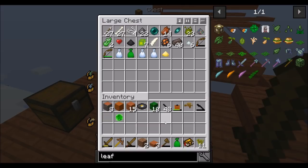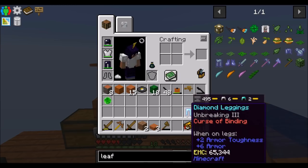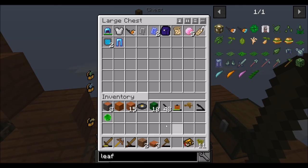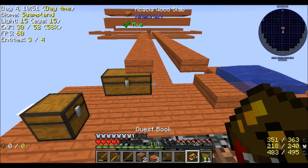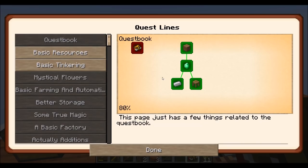Obviously this mob farm we're going to really need to consider automating soon. We've got some progress to do today. Let's start looking at the quest book and see where we're at. We haven't unlocked anything new in the quest book, but we will once we've opened up more things.